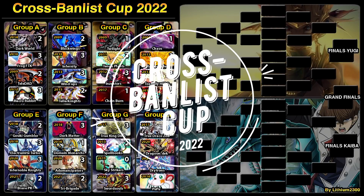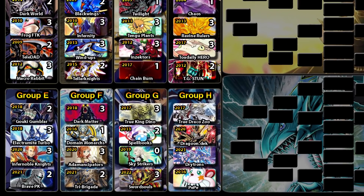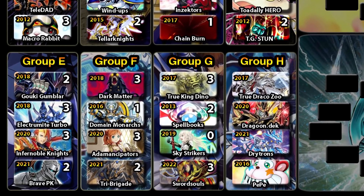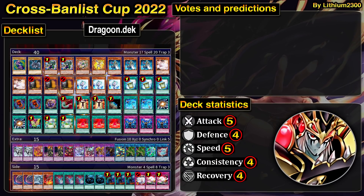Welcome back to the Cross Balance Cup. We're picking up Group H again, which has two titans — this could actually be the finals. It's one of the biggest matchups throughout the history of this game: two very similar boss monster decks paired up against each other.